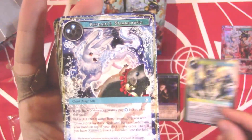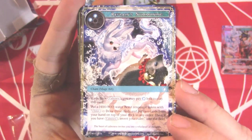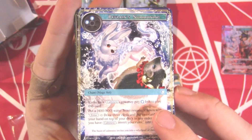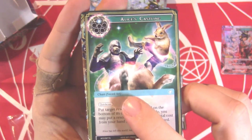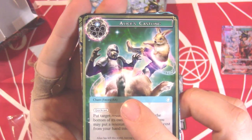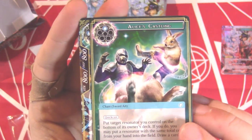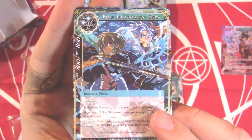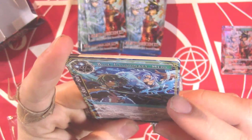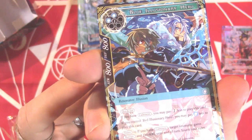I'm not going to read every card effect — just going to hover over them. We have a Refrain's Summoning, a beautiful piece of artwork, Wolf, and Alice's Castling as a Mage Art. Oh wait, it's a Sword Art — Alice's Castling as a Sword Art, interesting. So cool for Faria. And the Blue Illusionary Hero — whoa, is that Lapis over there?